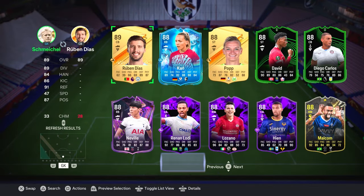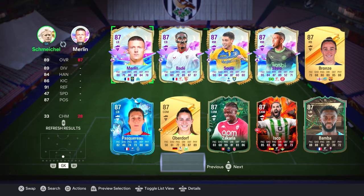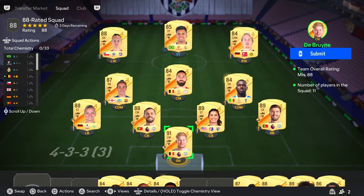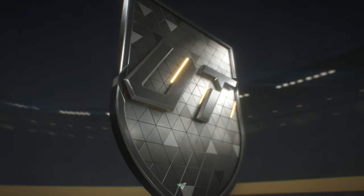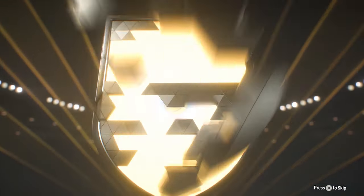To start things off, we need to do a club check. I have a few high-rated gold fodder and some specials I may have to use later down the line. Using what fodder I have to start with, it's best to get one of the high-rated squads out of the way. So let's tick off an 88-rated squad. From that, we pack ourselves a nice Frankie de Jong, which is already a great start.